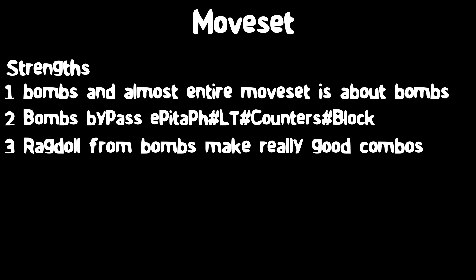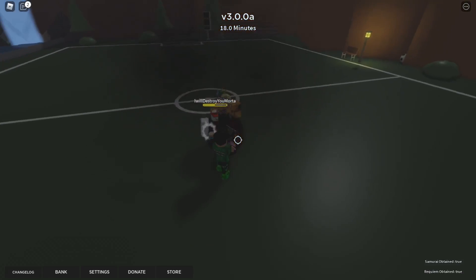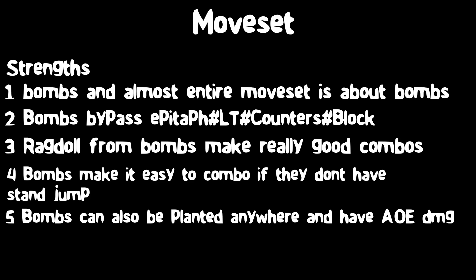This stand has really good combos because of the bombs, and the amount of damage bombs do is pretty crazy. Bombs ragdoll you for approximately 2 seconds, and this makes it really easy for other moves to connect if your opponent doesn't have stand jump. You can also place bombs on pretty much anything in-game, which is really useful for when you can't hit someone with a bomb directly, or if they're chasing you. The AoE on bombs is ridiculous, and Killer Queen also has a good defense and block.